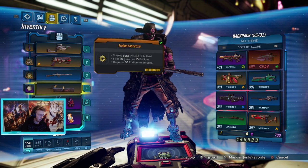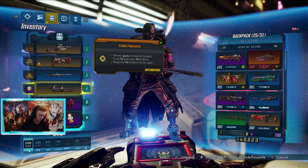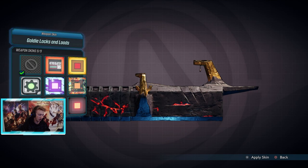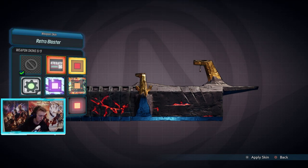The only thing I've found so far that you can't change the color of is the Eridian Fabricator, or Gun Gun. If you go into it and inspect, then try to change weapon skin, it just doesn't change unfortunately. I don't know if they intended that, because it does say 'Change Weapon Skin' on it, or if you particularly have to find a skin suited for the Gun Gun, but at the moment you can't change it.